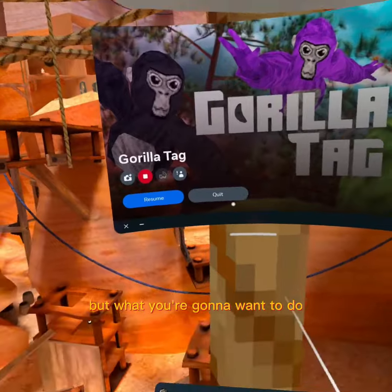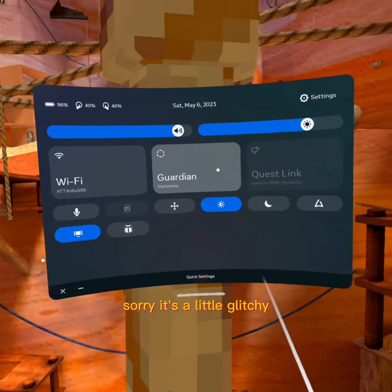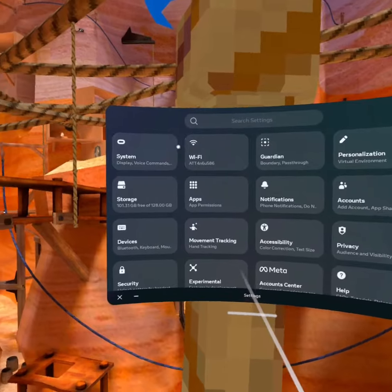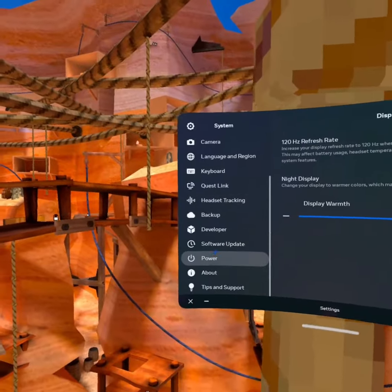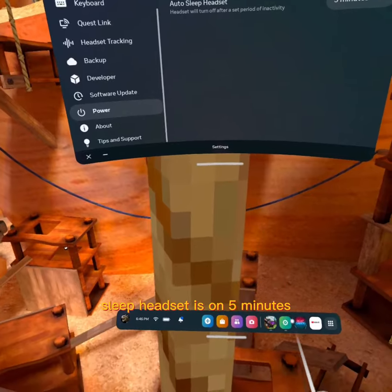Go to quick settings, then go to settings, then systems, then power. Make sure that your auto sleep headset is set to 5 minutes.